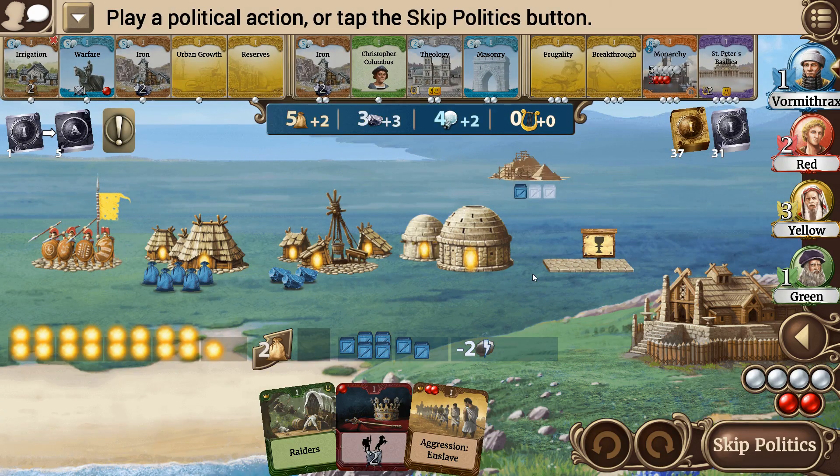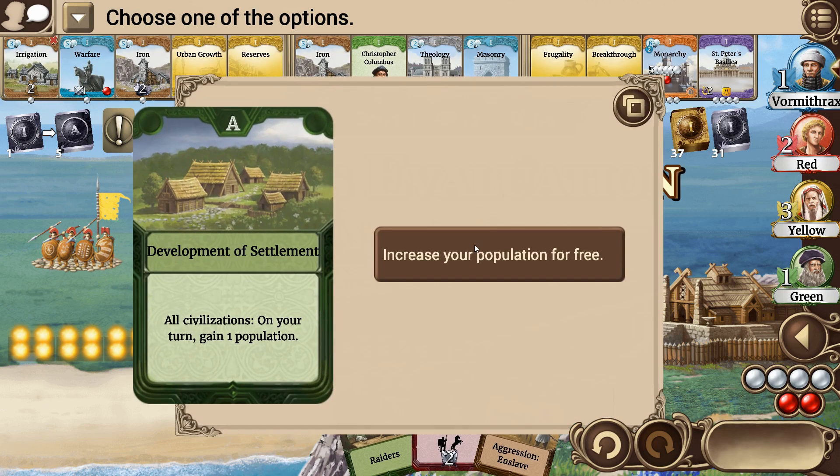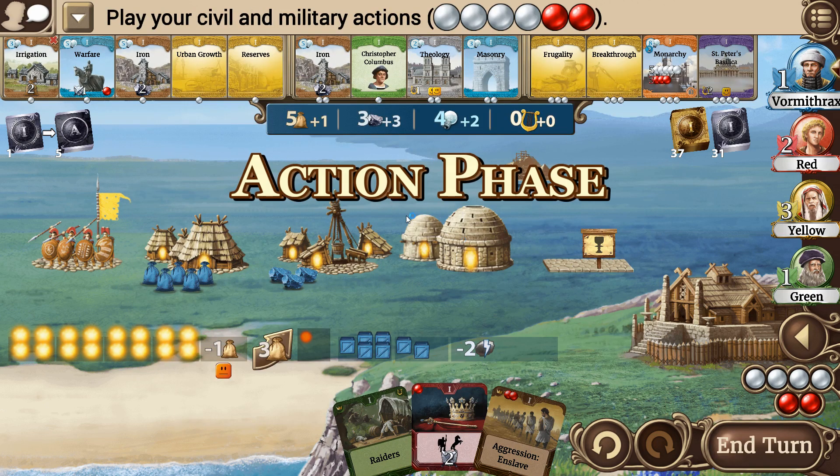Now I've got some choices. Everything's Age One now in our bar. My original plan was to do this. I'm definitely not going to do a politics to do aggression for Enslave or for Raiders, so let's skip it again. Our free population unit.